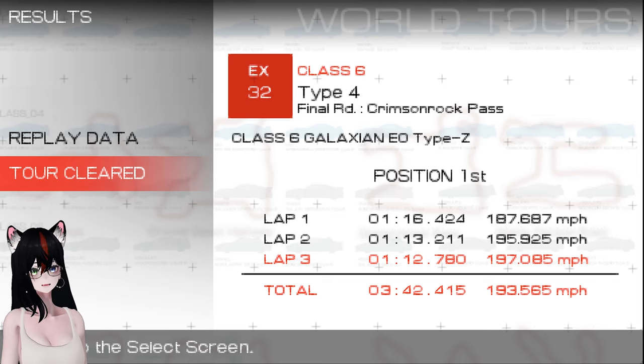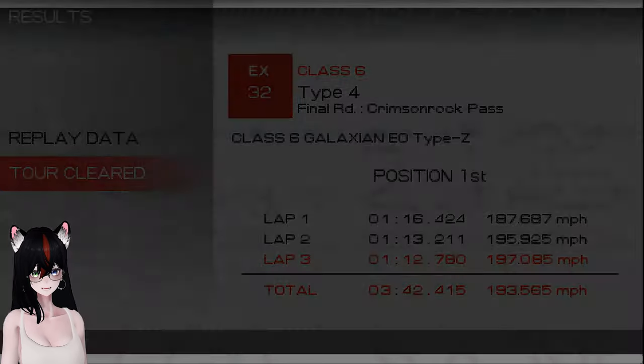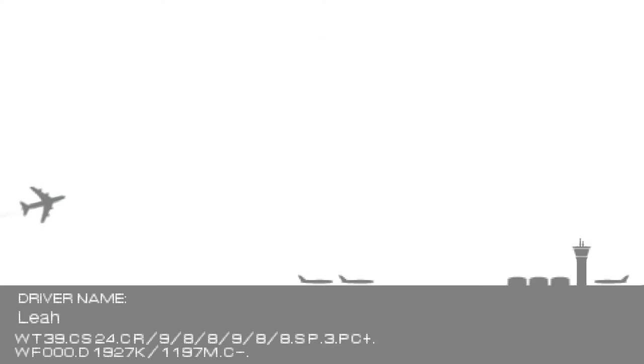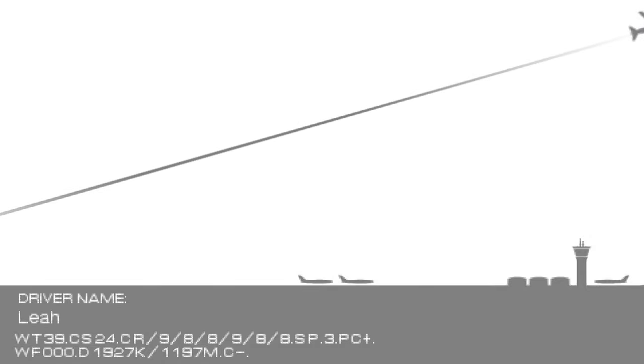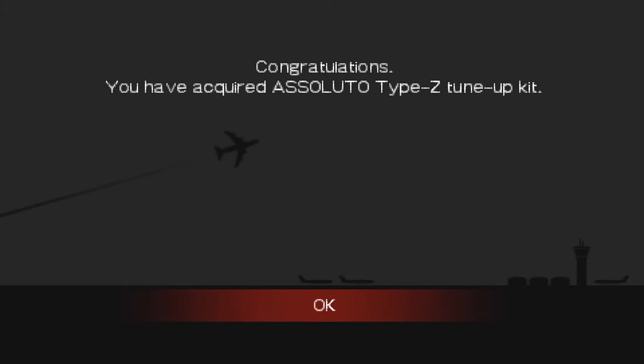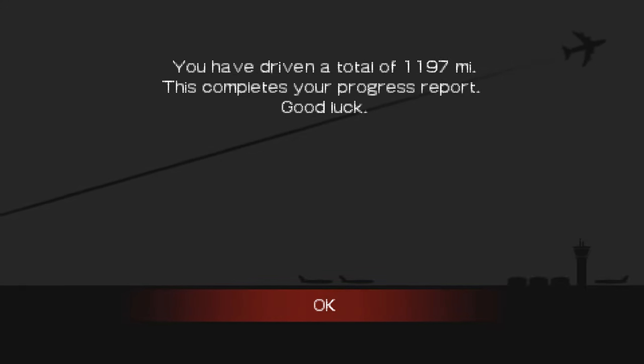Type 4 has been conquered with the Galaxian EO Type Z. We return and see what I unlocked exactly. I'm unlocking the last cars out of certain classes, which is cool. 1200 miles, basically. Clear tour 32. And I've got the Asoluto Type Z tune-up kit. That's it!